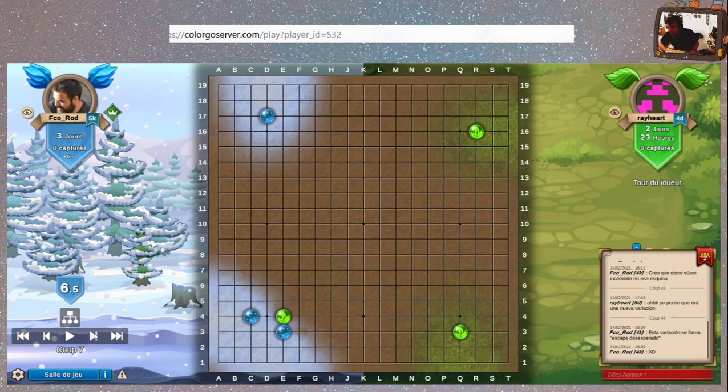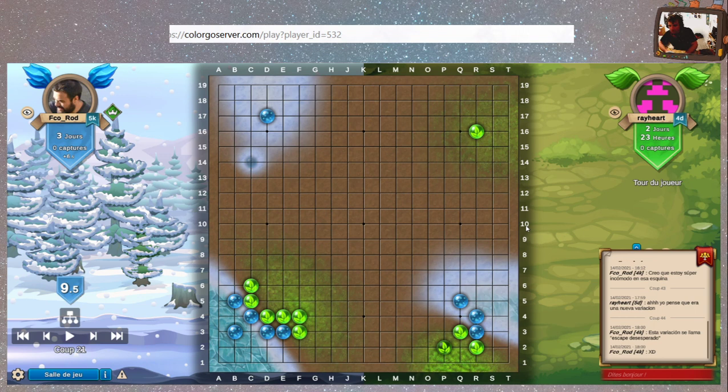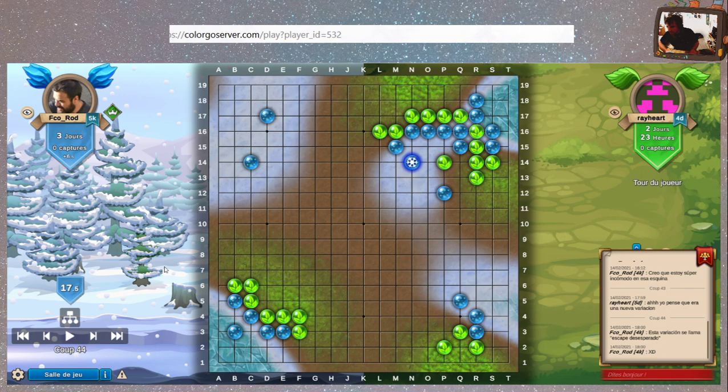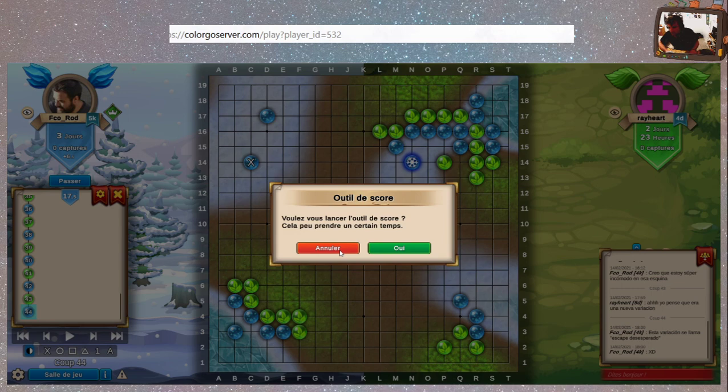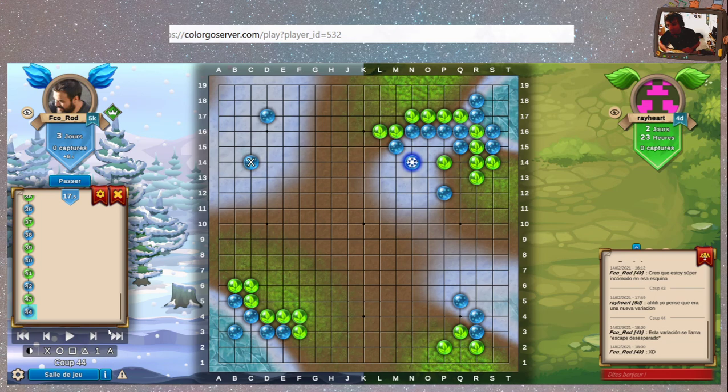Le petit outil de review — on va mettre plutôt comme ça, qui est très agréable. On peut analyser, mettre des petites croix. Un outil de score — on va pas le faire parce que le score on regarde pas, ça ne sert à rien. Ne faites pas ça chez vous, je vous l'ai déjà dit pour OGS, c'est pas bien, ça donne des mauvaises idées.